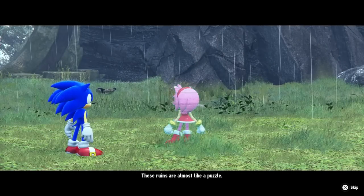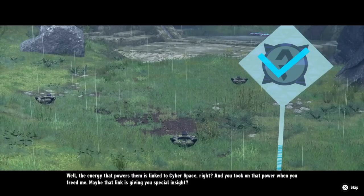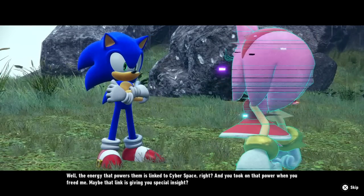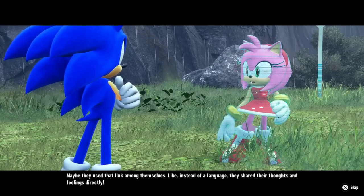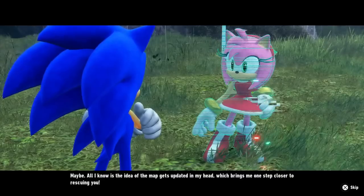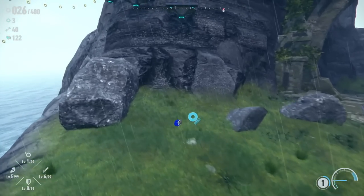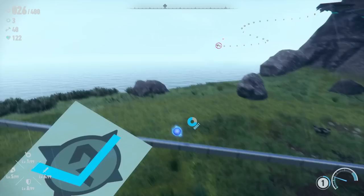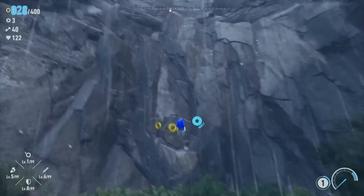Amy says: 'These ruins are almost like a puzzle.' I'm just running on instinct. She explains the energy that powers the ruins is linked to cyberspace, and that when Sonic freed her he took on that power — maybe that link is giving him special insight. Maybe they used that link like a language, sharing thoughts and feelings directly. All Sonic knows is the map gets updated in his head, bringing him one step closer to rescuing her.